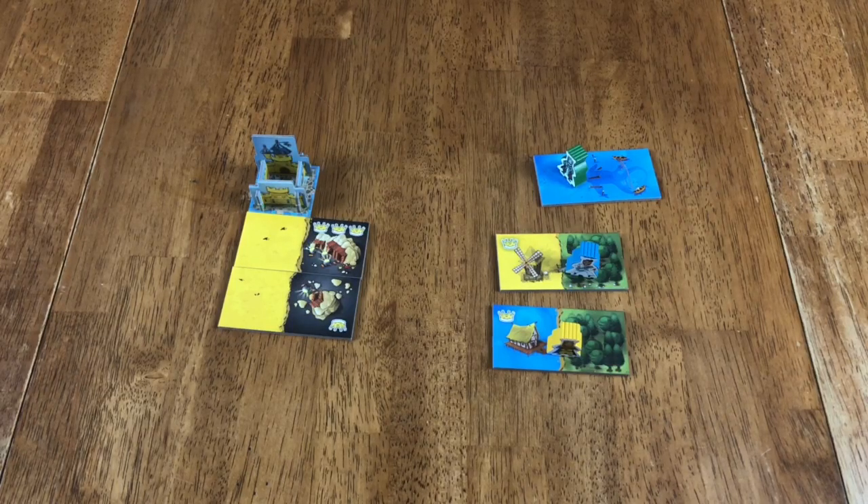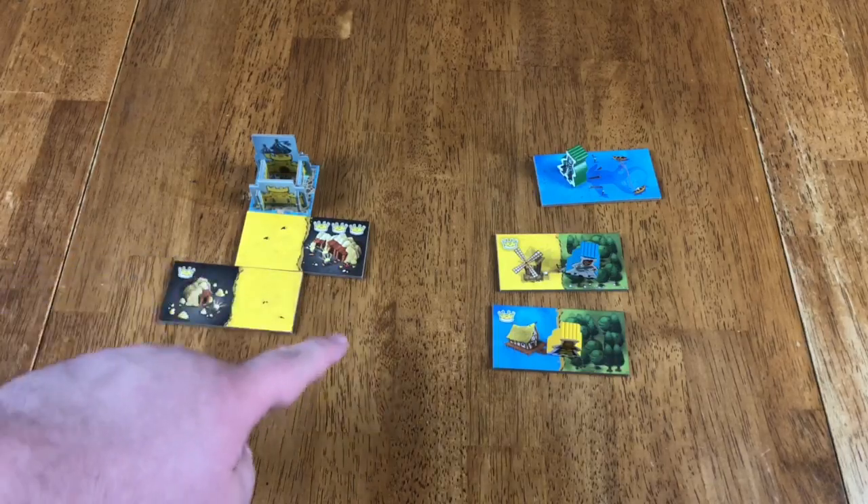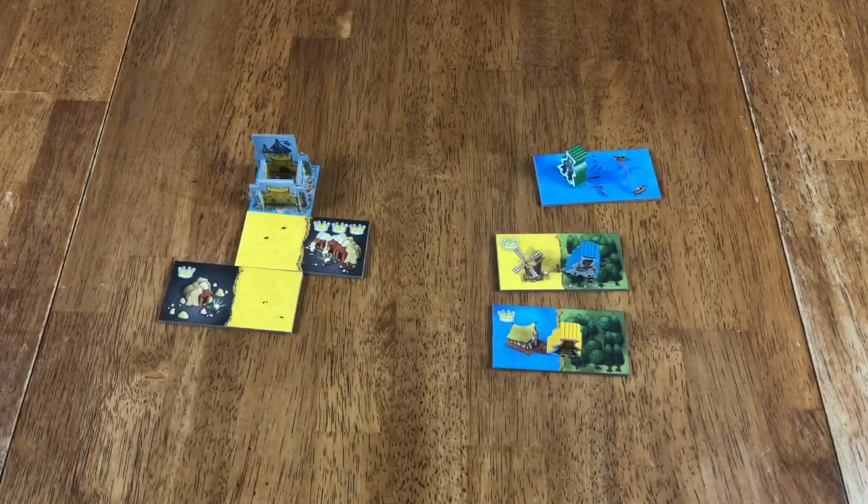Everyone's going to end up with a five by five grid, but the center castle doesn't necessarily have to be in the center — although there is a variant where you get extra points if it is. You also don't have to fill in every single spot in that five by five grid. If it was advantageous to shift something over and that left a corner you couldn't fill in, that's okay — you just don't get to draft that last tile because it wouldn't fit. There's also a variant where you get bonus points for completing a perfect five by five square with no holes.